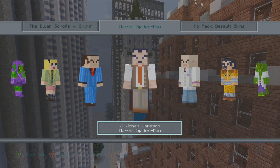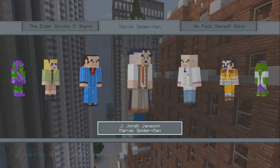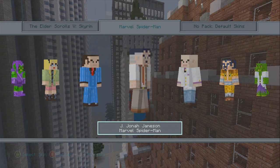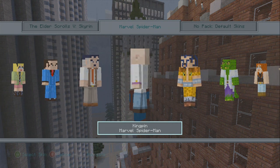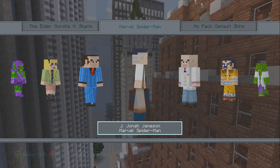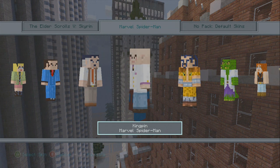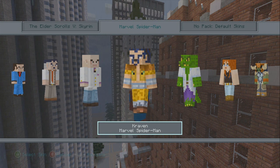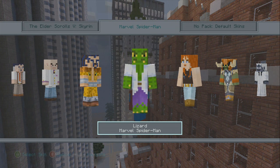J. Jonah Jameson — something about him and the Daily Bugle I just didn't like. I used to play the original Spider-Man games on the PlayStation 2 and I always hated going back to him because he'd be yelling at me. Kingpin is kind of weird — his head shape is disproportionate compared to the others. Kraven looks kind of cool with a nice little cape. Lizard — oh my gosh, his little tail is popping out too, that looks pretty cool.